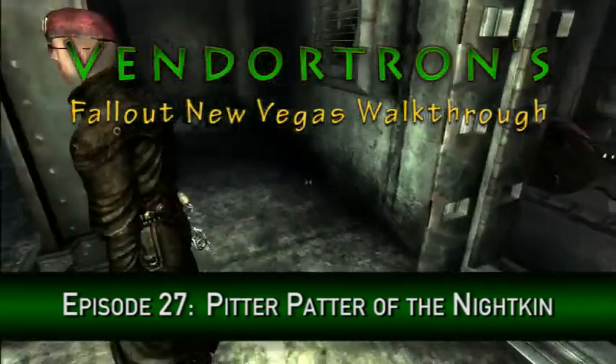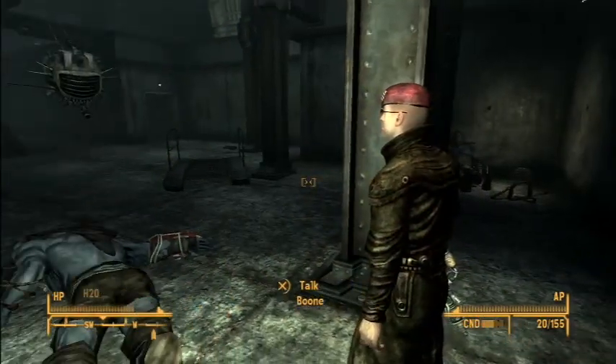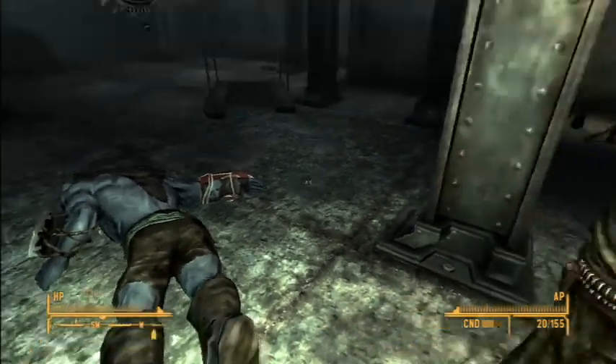Hello everyone. Welcome back to Vendortron's Fallout New Vegas full walkthrough. This is episode 27. If you remember in the last one, we had spoke to one of the Nightkin leaders, Davison, and got his key to this room.